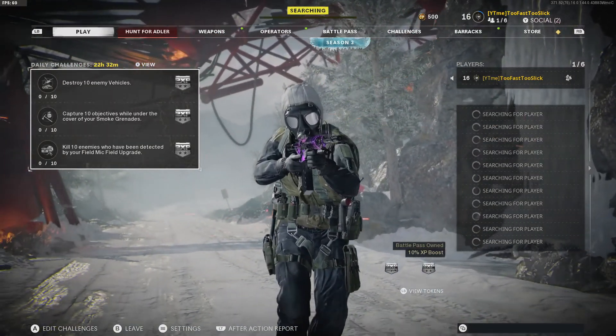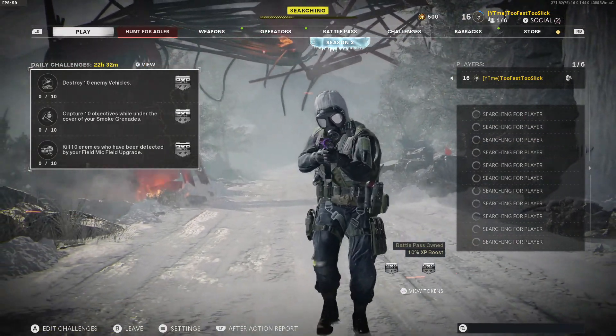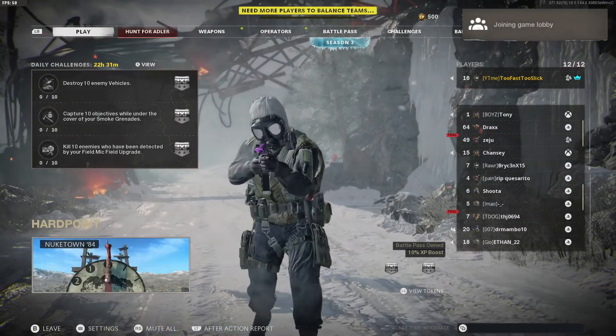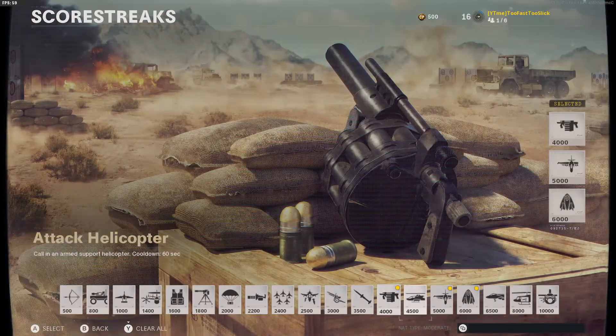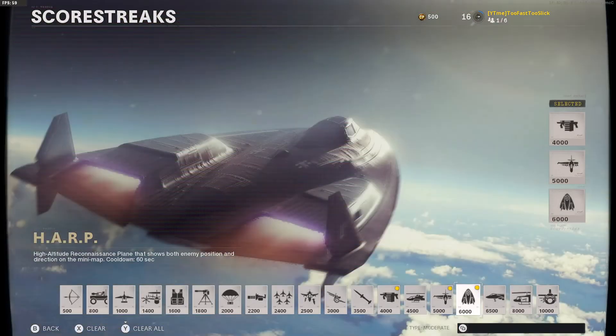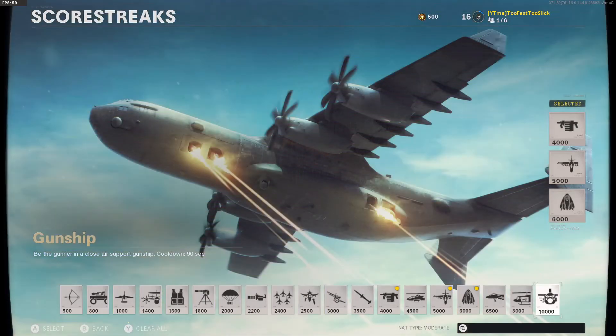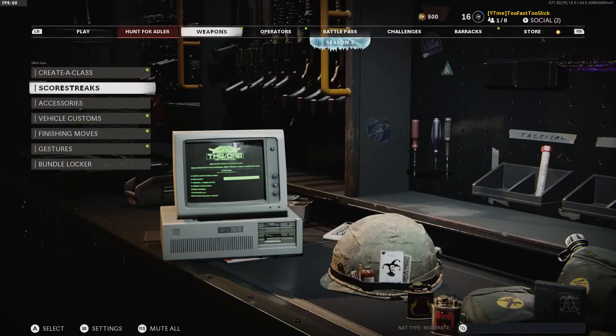Alright let's go straight into a Nuketown 24/7 lobby. Let's see what game mode we can get — hopefully we get a Hardpoint or Domination so we can drop 100 kills. If not, we'll try to drop as many kills as we can. We're going to be using the scorestreaks: the War Machine, the Strafe Run, and the HARP — a little bit different. We usually run the Veto, Escort, and the Gunship for those extra kills, but we're going to try something different this game.